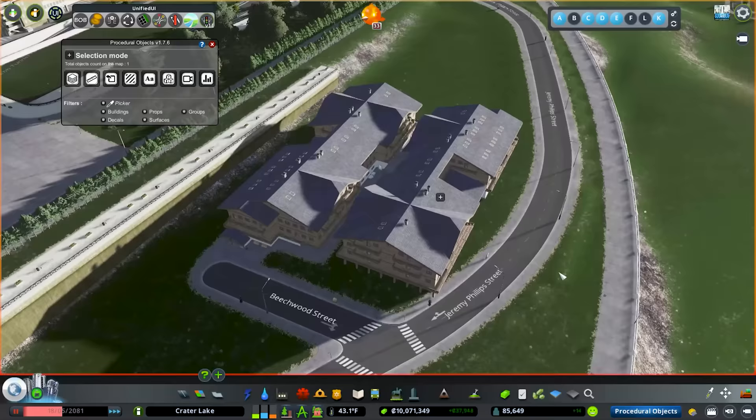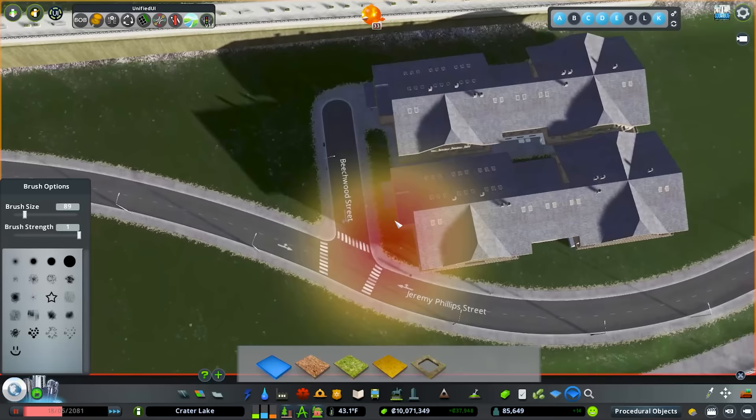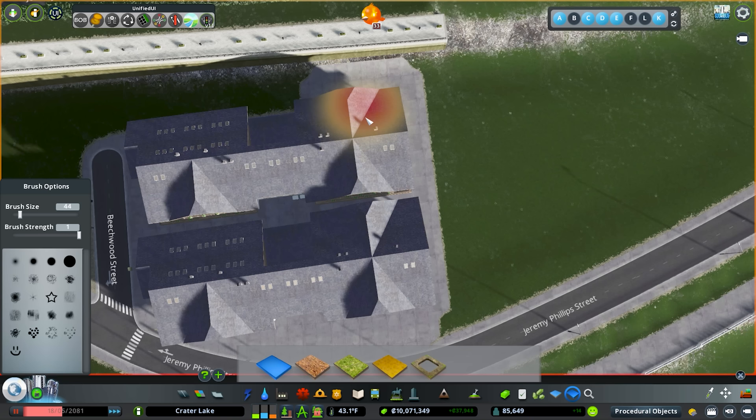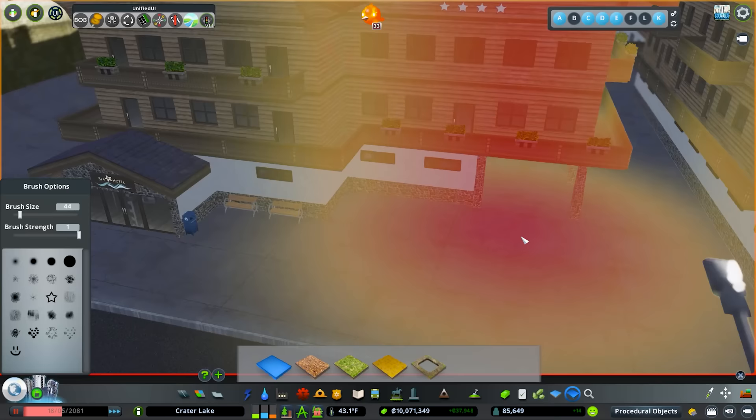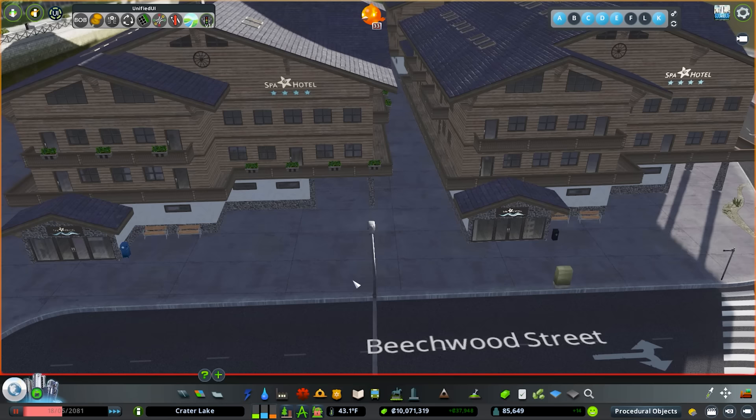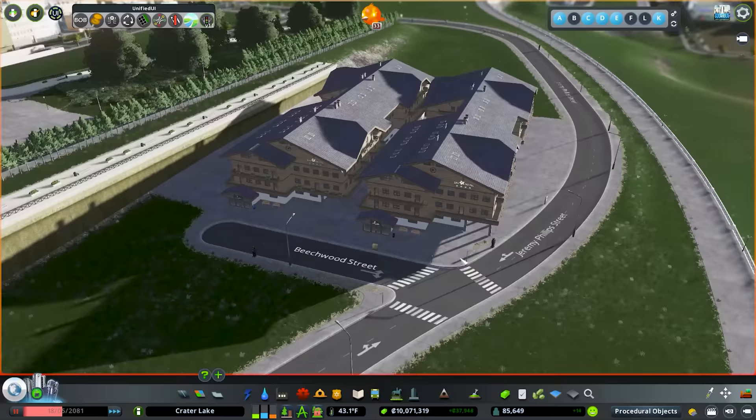I did do it backwards so I'm going to flip that around. Then I'll jump into the surface painter and fill in these little spaces - these areas would be part of the hotel so there would be walking areas. We're going to end up putting in some little shops and stuff. It does look like we're missing a couple benches and a recycle bin, so I'll add those. Doesn't look like I got the same recycle bin but it's like a little trash can - it looks fantastic. I even got the little benches in.